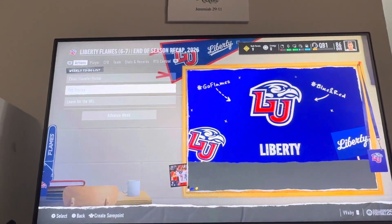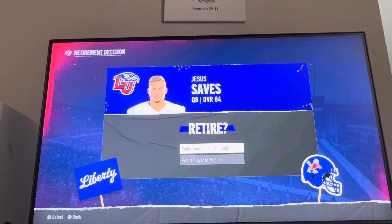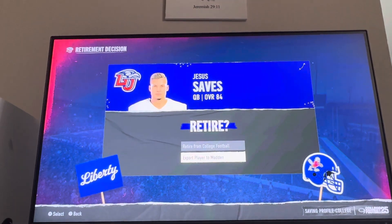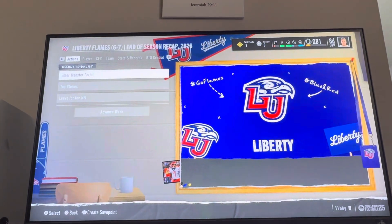At the end of your junior year, which would be 2026, you just click 'Leave for the NFL.' You can either retire from college football or export your player to Madden 25. If you want to retire, you click retire, and you can no longer use your player anymore.